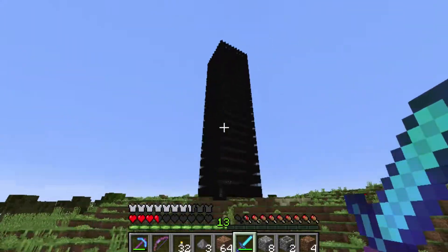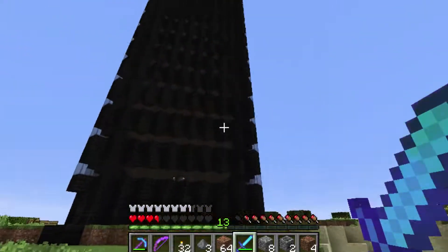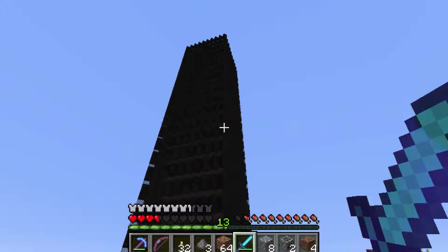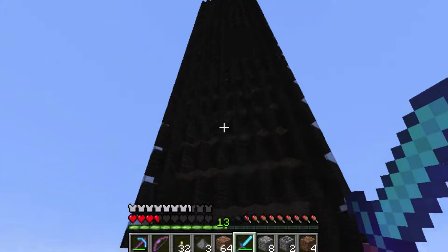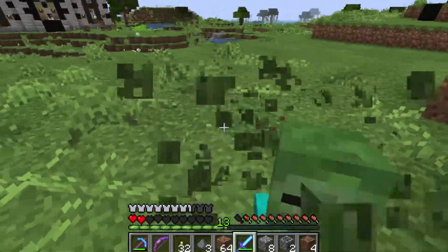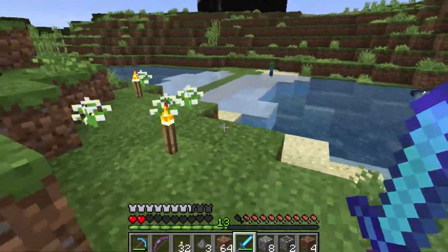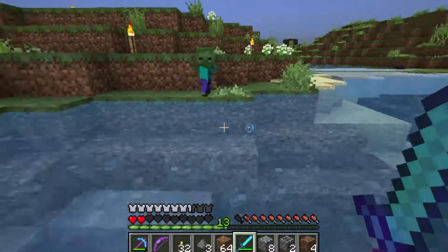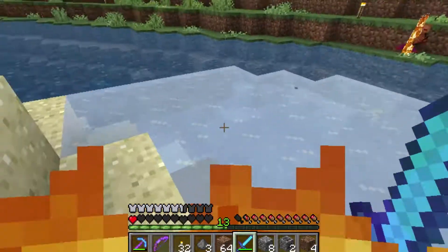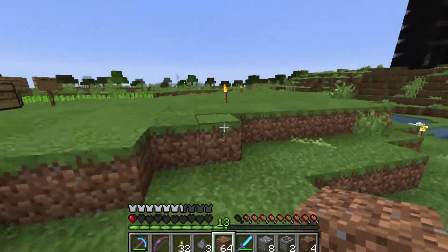Hey guys, welcome back. As you can see I did a whole lot of work on this thing - probably got carried away and actually got it all done. I destroyed a whole bunch of nether fortresses for all this nether brick. That is looking massive, isn't it? But it's not done - I want to add some detail to it. It looks pretty beautiful just as it is. Oh, baby zombie! Oh my goodness - come here, get wrecked! Oh this stupid grass. Baby zombie... okay. Oh my goodness, that's just about death right there.